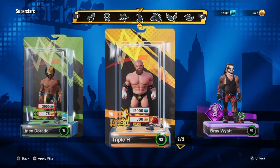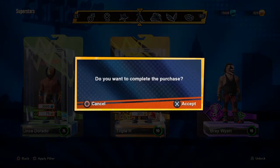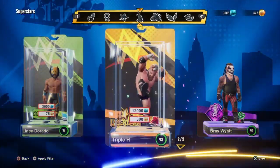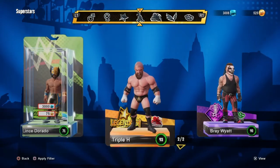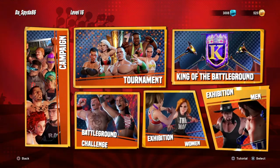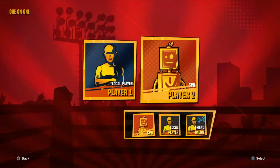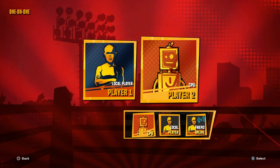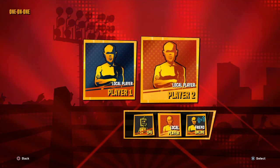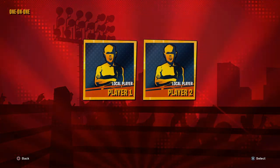I'm going to show you the fastest way to do this. For this video I'm actually going to use Triple H, and you're going to see why in just a few seconds. Triple H has the fastest taunt of any of the superstars. So we're going to go into Exhibition Mode, one-on-one. Make sure you have a second controller that you can use — this is going to help out a lot. We're just going to play against Player 2, not against the computer.